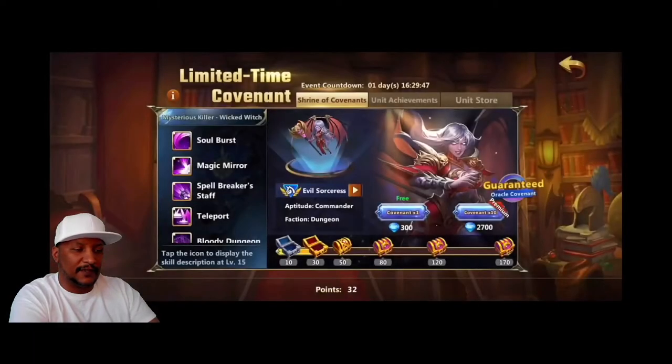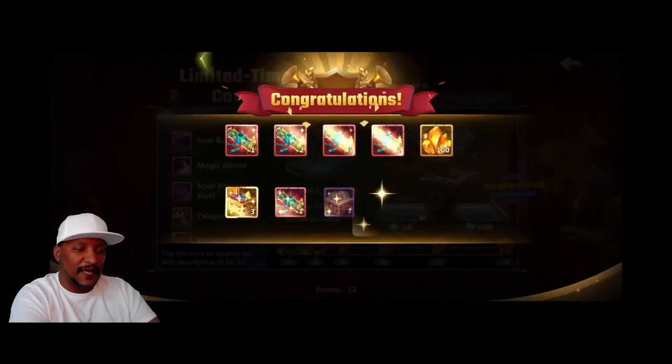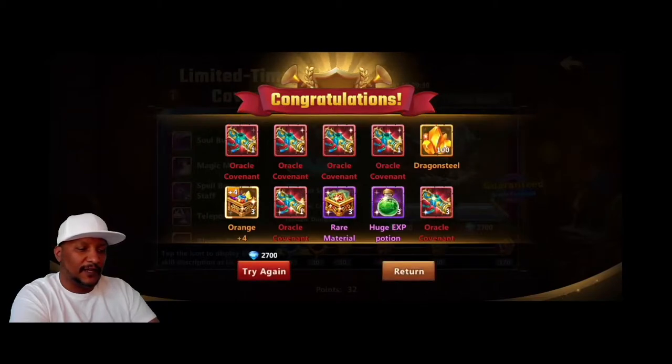And then we went ahead and did another 2,700 pull — that was the second one on day three. And we got a lot of Oracle Covenants out of that. Turned out pretty well — a bunch of Dragon Steel and other things as well that definitely helps out.